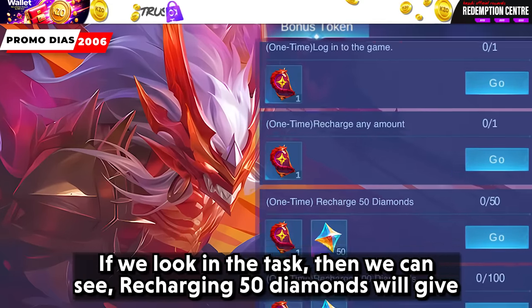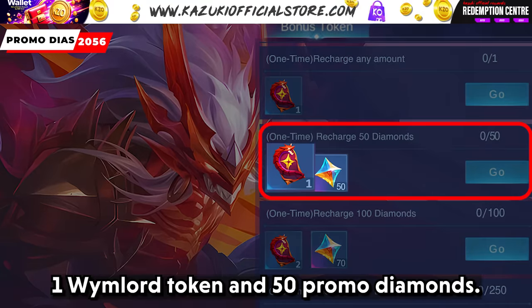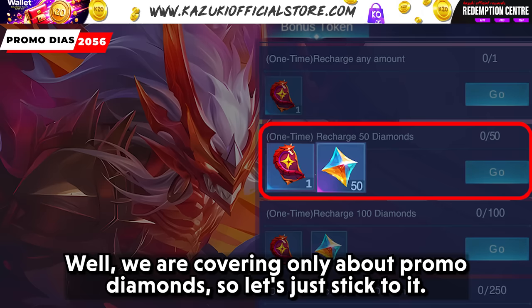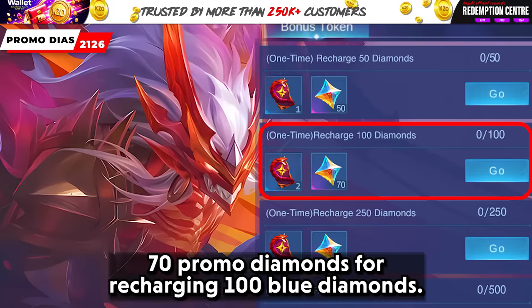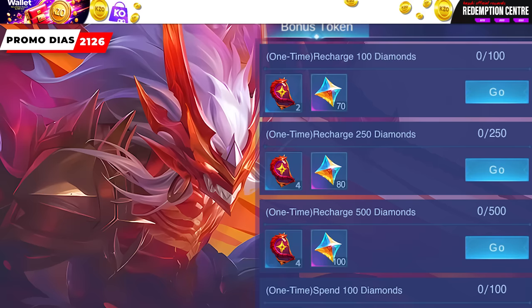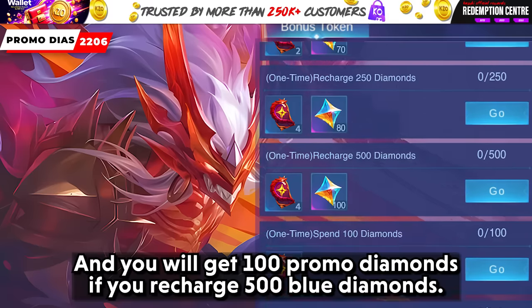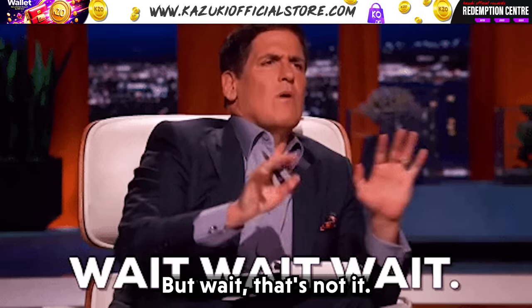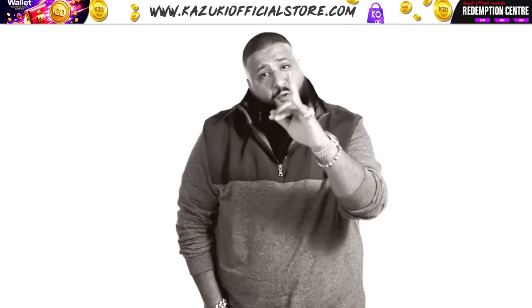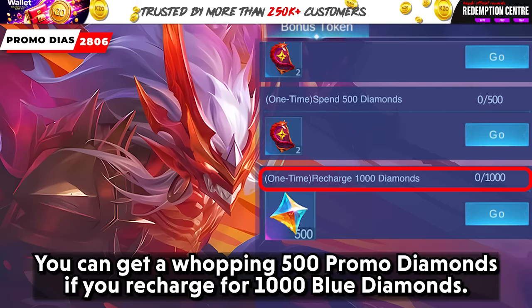Looking at the tasks, recharging 50 Diamonds will give 1 Wimlord token and 50 Promo Diamonds. We are covering only Promo Diamonds, so let's stick to it. You get 70 Promo Diamonds for recharging 100 Blue Diamonds. Recharging another 250 Diamonds will grant 80 Promo Diamonds. And you will get 100 Promo Diamonds if you recharge 500 Blue Diamonds. But wait, that's not it.